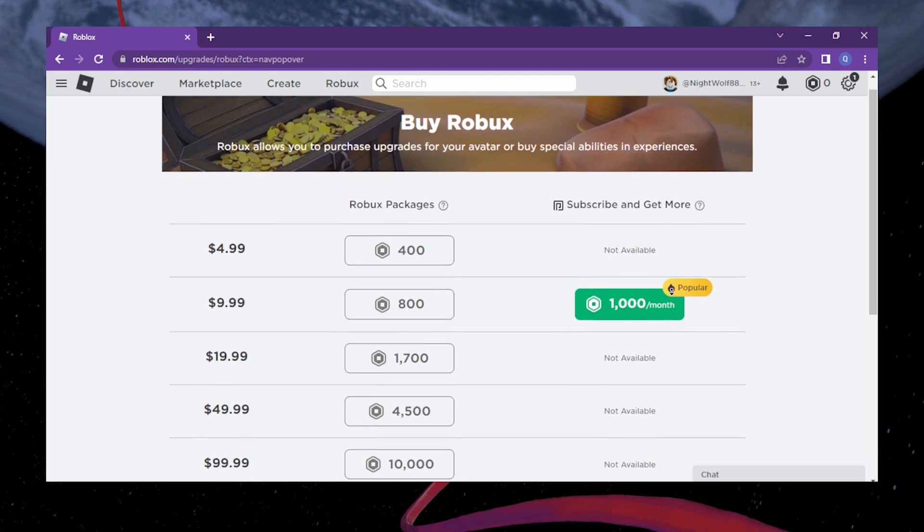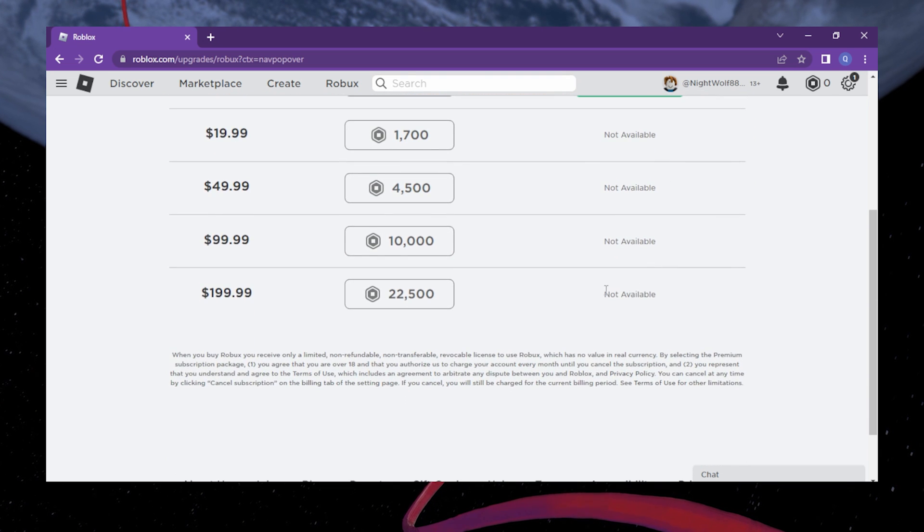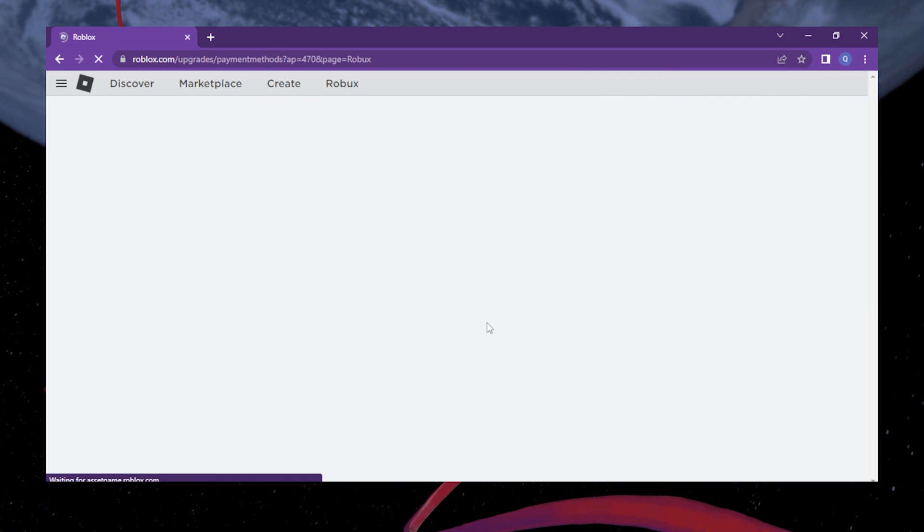The page's appearance may be different if you are renewing Roblox Premium and if your current subscription is not expired yet. Don't worry, just click the available package or subscription.